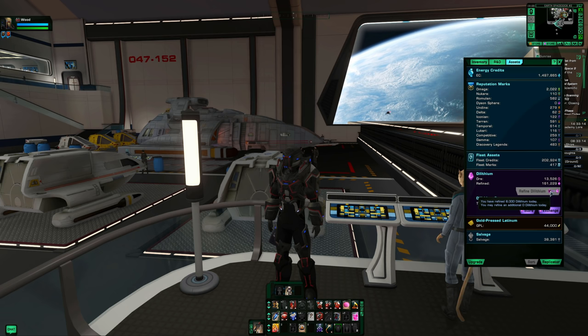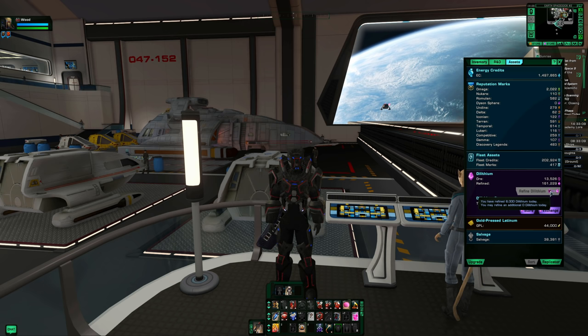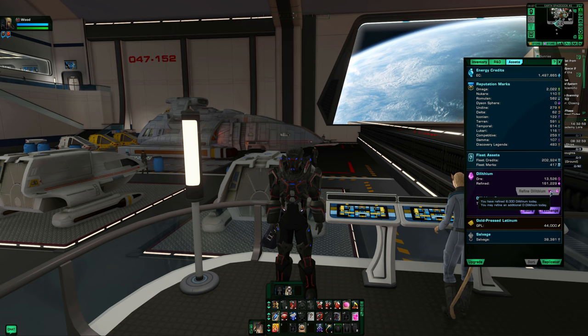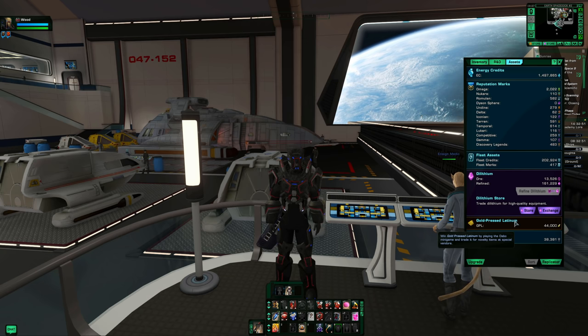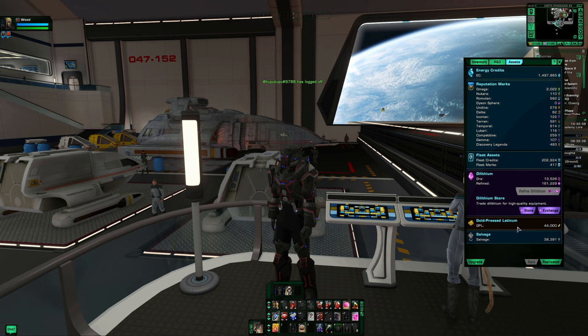You would not be able to refine again until after 5 PM the following day — it's on a hard 24-hour ticker, not from when you last did it. So if you didn't have time yesterday but can log in just before the cutoff, you can catch up. Dilithium is an excellent resource used all over the game; it can be exchanged for Zen and is required for rep gear and fleet gear.